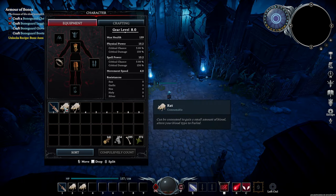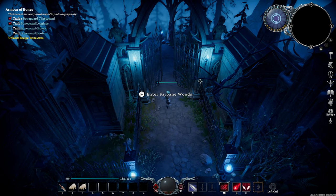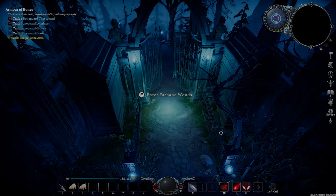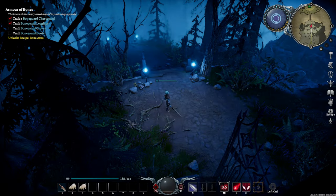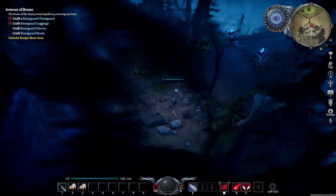After clearing the zone, you should have like 15 rats and at least 250 bones. Come to this gate and press F to enter the Fairbain Woods. You can either go east or west. Let's go west. That's east. And once you're ready to leave this area, come to the edge and press shift. Once you jump off, you won't be able to go back up there.